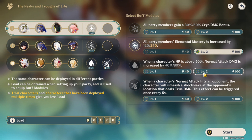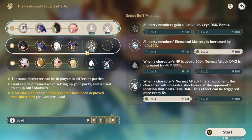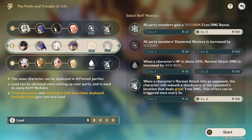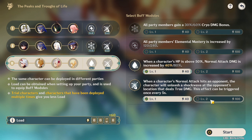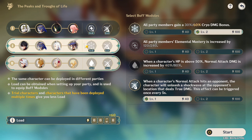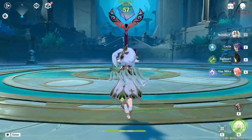They fixed that bug and gave everyone free primogems. There are some high cryo-related buffs, normal attack hits could be useful for Ito, and elemental mastery is useful for my dendro team. I don't think cryo teams need elemental mastery as much. There's also a buff when HP is below a threshold — useful only for Hu Tao, who isn't here, so that's a no. I'm going to keep the buff as is. Let's get started with our first team and our final challenge.